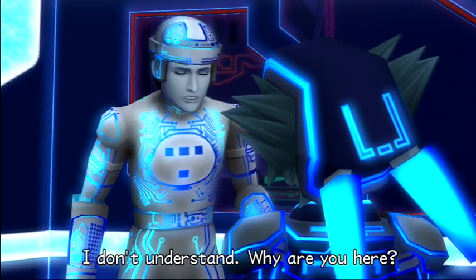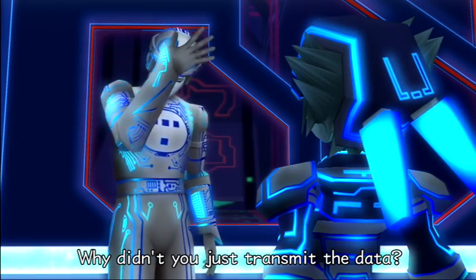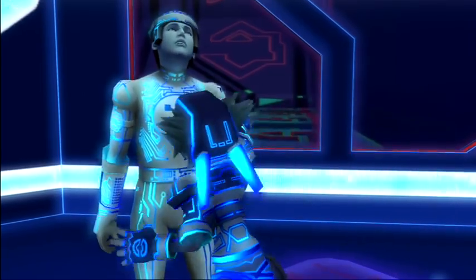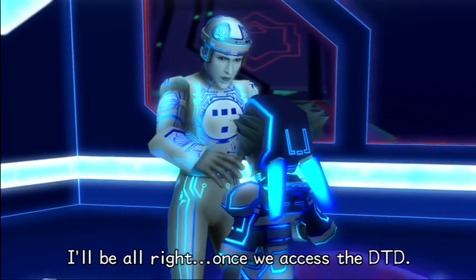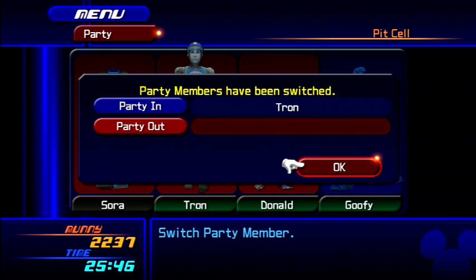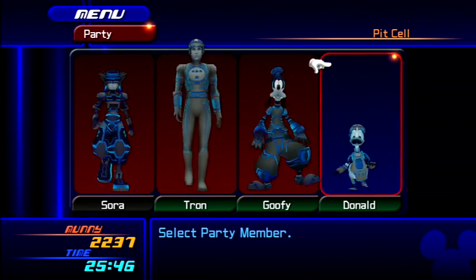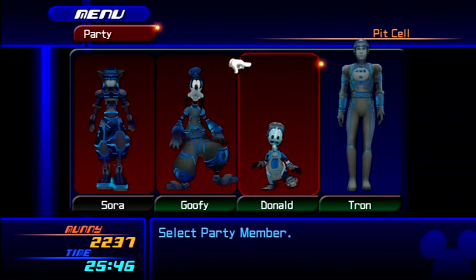I don't understand — why are you here? We came to give you the password. Why didn't you just transmit the data? Hey, are you okay? I'll be all right — once we access the DTD. Tron's worse for wear. I do want to try Master Form though. Sorry Tron, you're going to have to take a backseat — but hey, I can get you back any time.